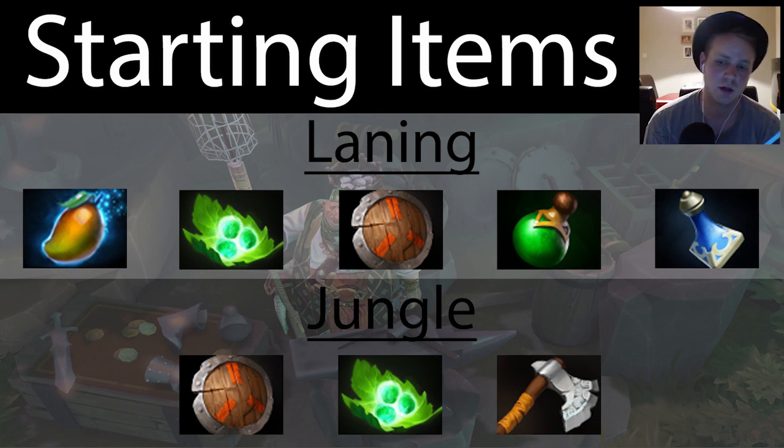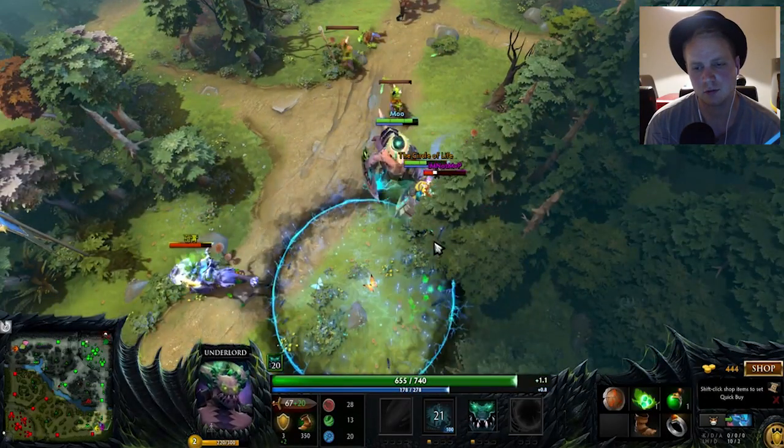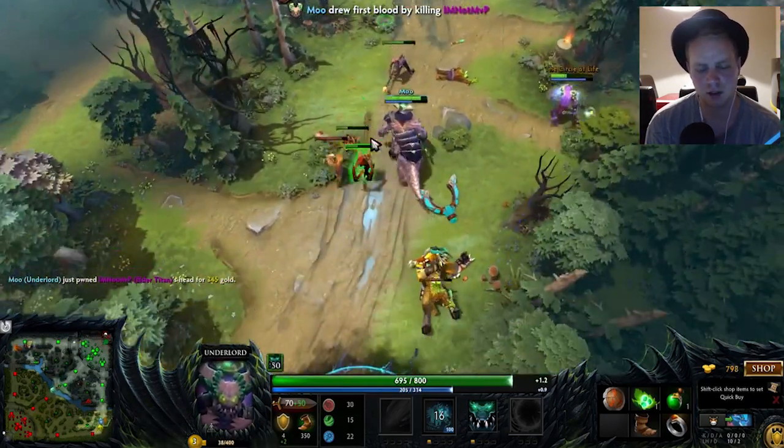For a jungle build, you might forgo the mana items for a quelling blade and of course stout shield and healing items. You might want to skip quelling blade for ring of protection instead if that suits, but generally speaking that's kind of the way you want to do it.